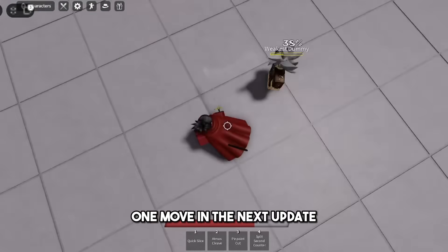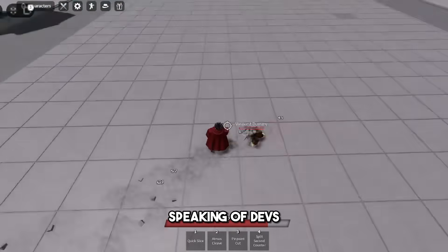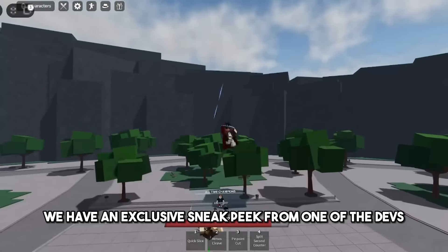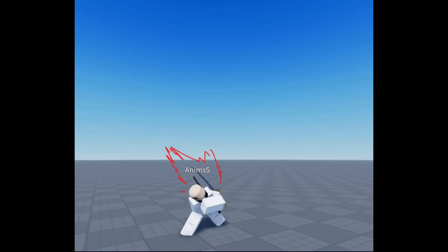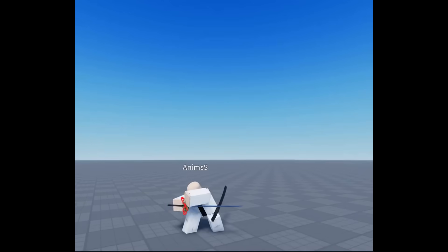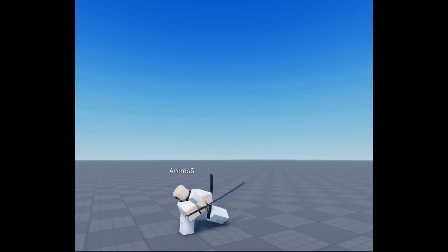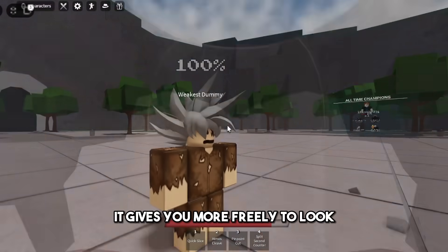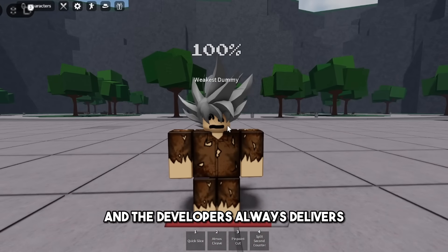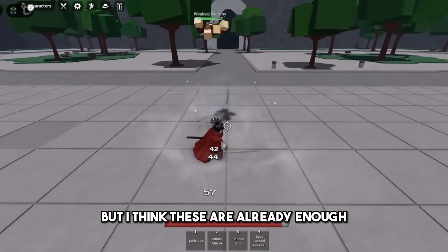Hopefully we do get at least one move in the next update. I just know the devs are cooking in Roblox Studio. Speaking of devs, we have an exclusive sneak peek from one of the devs — here it is. This is just the Awakening animation, but behind the scenes. It gives you more freedom to look around, and the developers always deliver. We could see more leaks and sneak peeks in the next few days, but I think these are already enough.